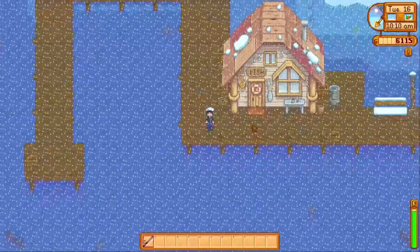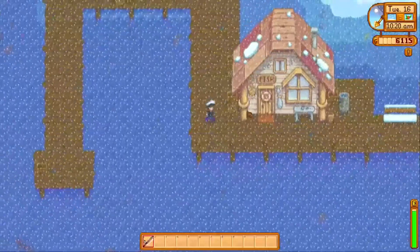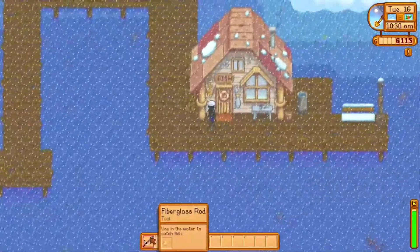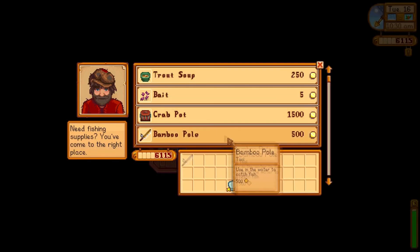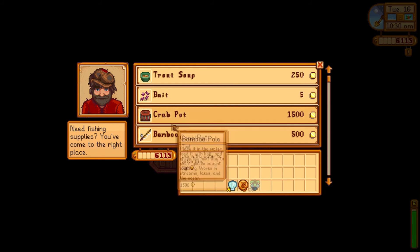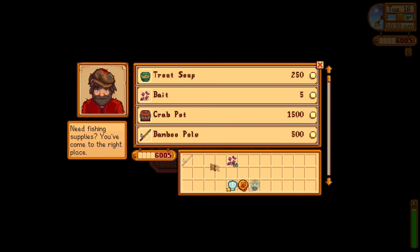Hey guys, this is Cody from Games By You. We're gonna be doing a fishing tutorial or fishing guide for Stardew Valley. I have the fiberglass rod, which is just an upgrade version of the bamboo. You just go to Willy in the fishing hut or on the docks and get some bait. I recommend bait because you won't waste your entire day waiting for fish — it just helps you get fish faster basically.